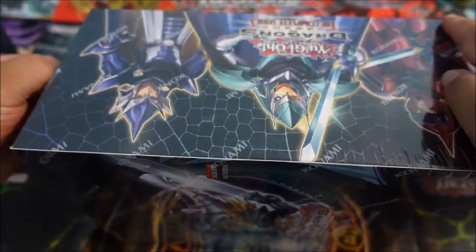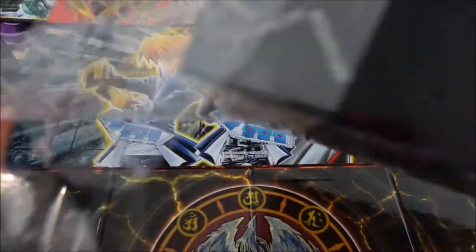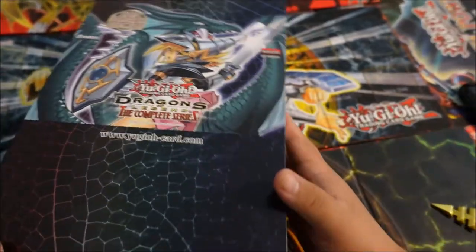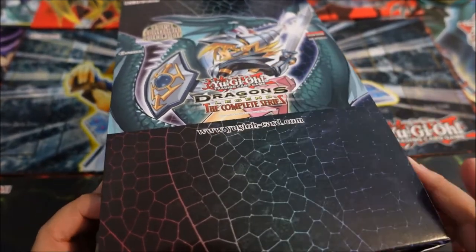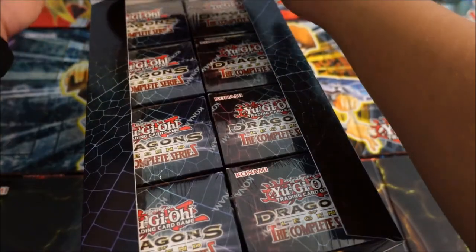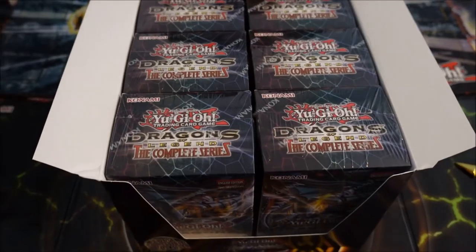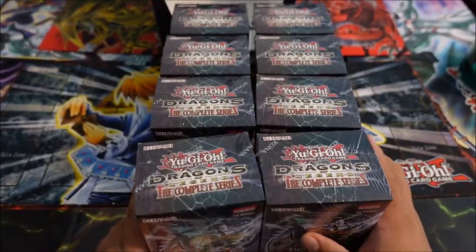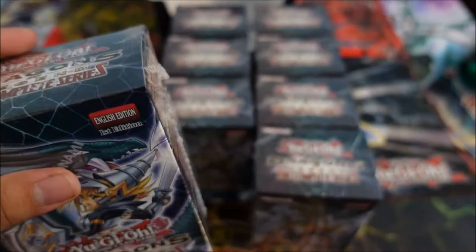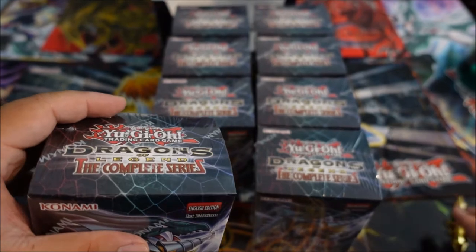Let's get this bad boy open. I can't find my knife, so I'll use my hands — it's all good. I would love to pull a Dark Magician Girl; this alternate art one would be awesome to get. Got all these packs. I'll take it all out of the packaging since it's kind of bulky. I still have my Emperor's Key with me, because this thing always gives me luck — it's always going to be on the side with me.